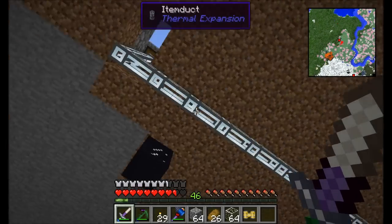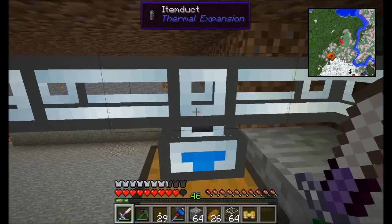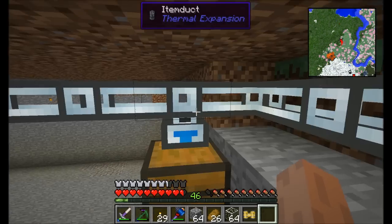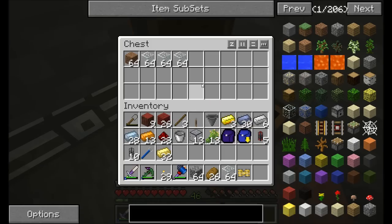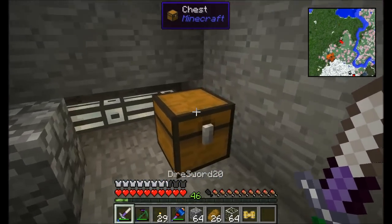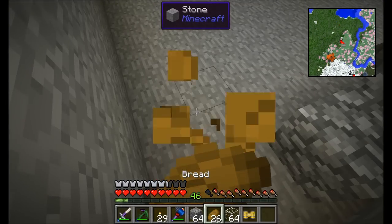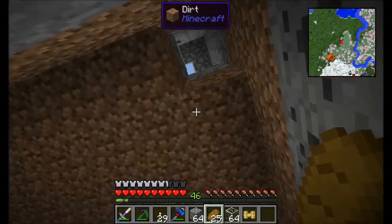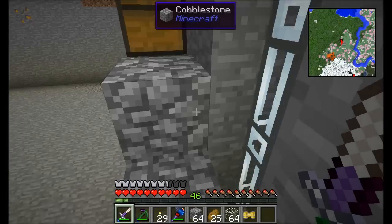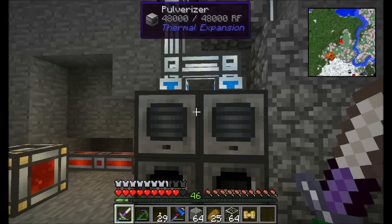I've got some pipes that pull out of what's going to be my input chest, and there are item ducts from Thermal Expansion coming in here. Anything that's an ore — like iron, gold, etc. — is going to wind up being filtered into this chest; anything else is going to be sent down to this chest. Then everything gets pulled out of this middle-ground sorting chest and sent up to the actual chests above.